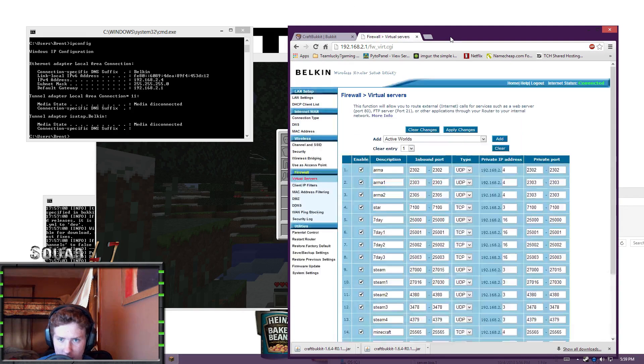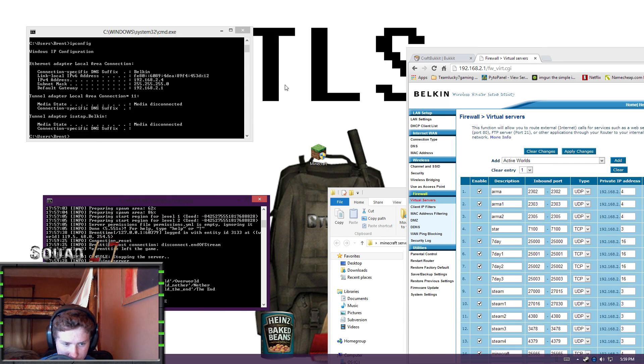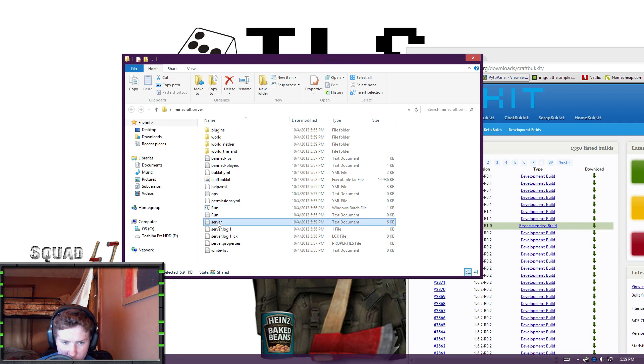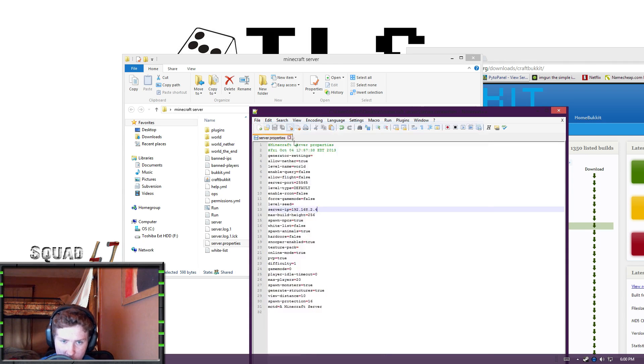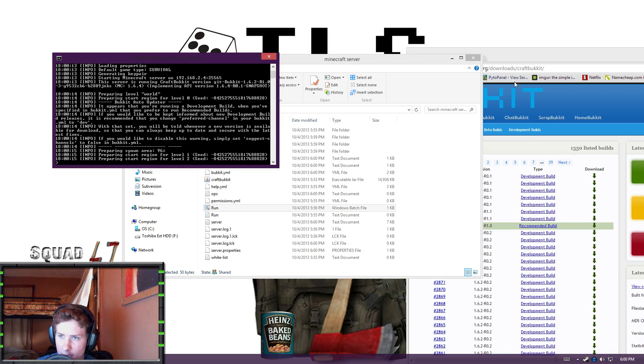Once that's done, go ahead and type 'stop' on your server. Close the windows, and now go to your server.properties file. Right-click and edit it with Notepad++, Notepad, or whatever you prefer. This is where you can change the world name, but when you change the world in the folder, you need to change it here as well. The thing we're actually going to look at is the server IP field — set it to your IPv4, which is 192.168.2.4 in my case. Then save.